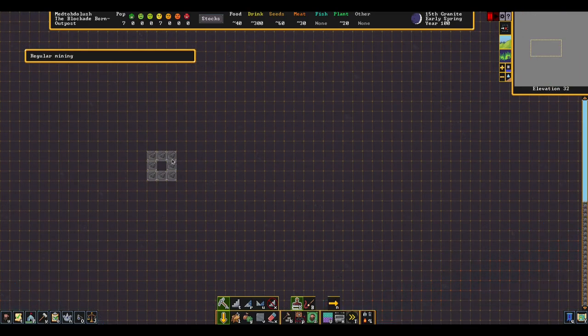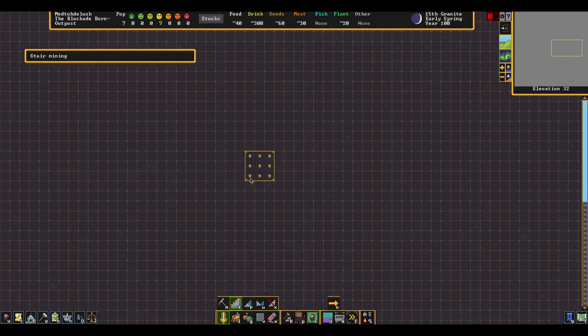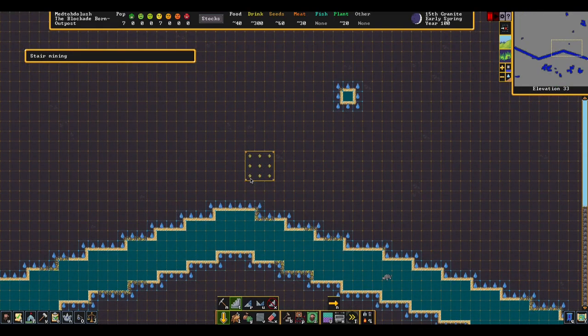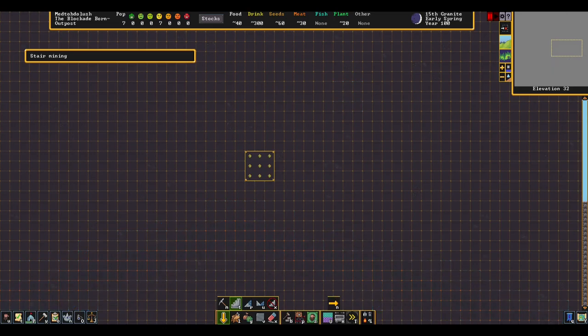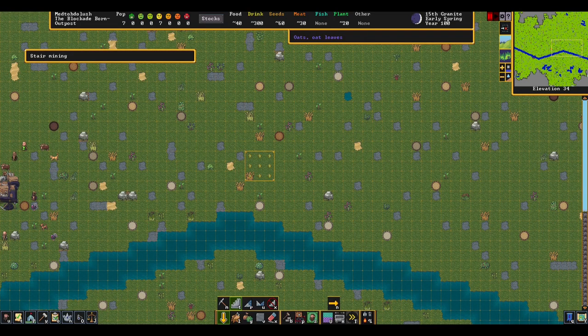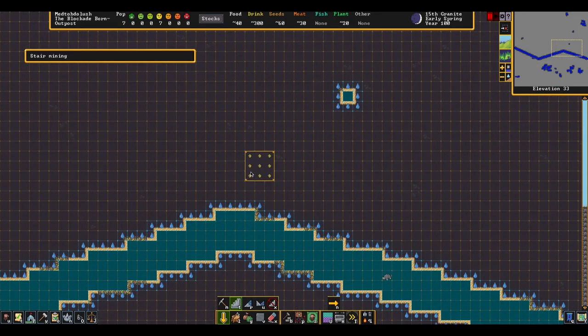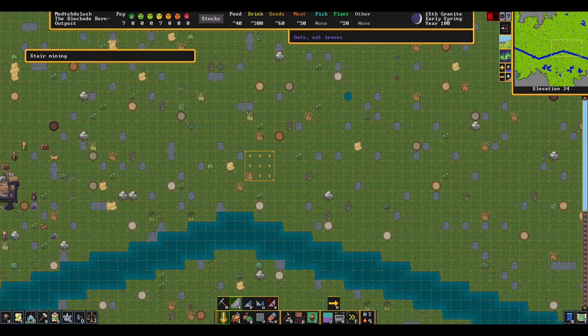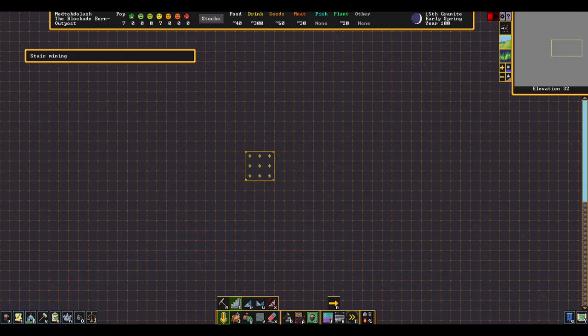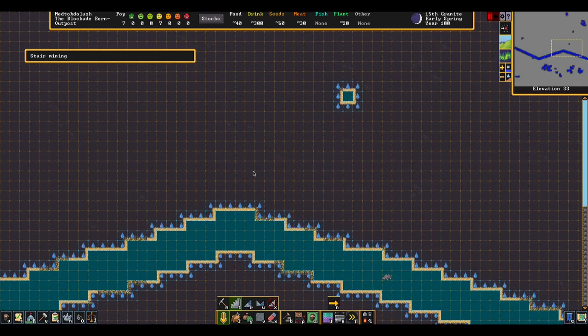Once they go down here, we're going to have another set of stairs and we're actually going to go up and down. We can see here that is our water area — this is the floor that the water is actually at. If we're up here, we're at the surface level, but the water isn't actually here, they fall down into it. So again, we're going to make our three by three. The bottom floor — we're going to go one down from here and then start.